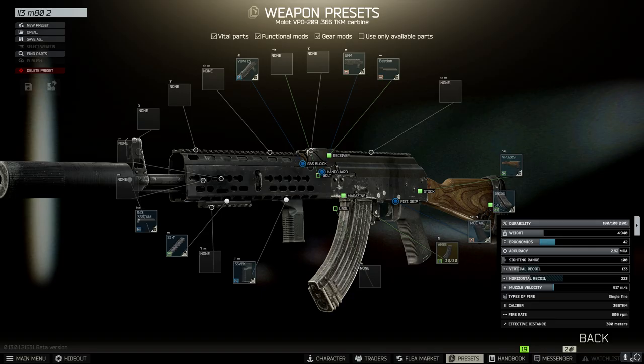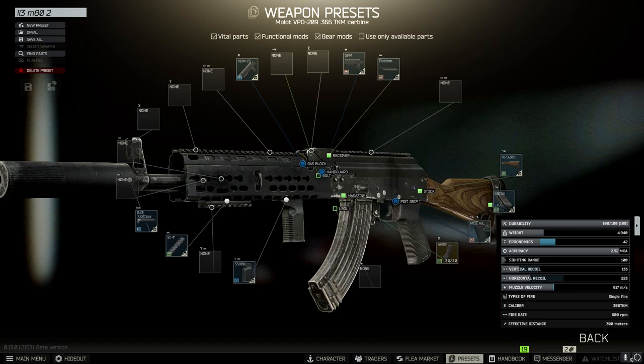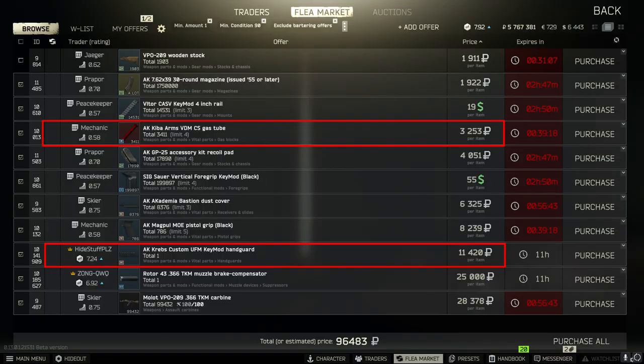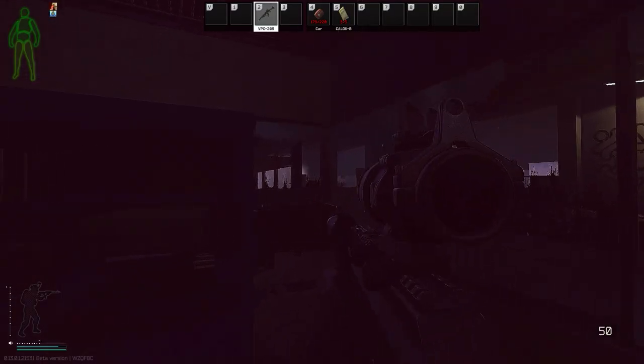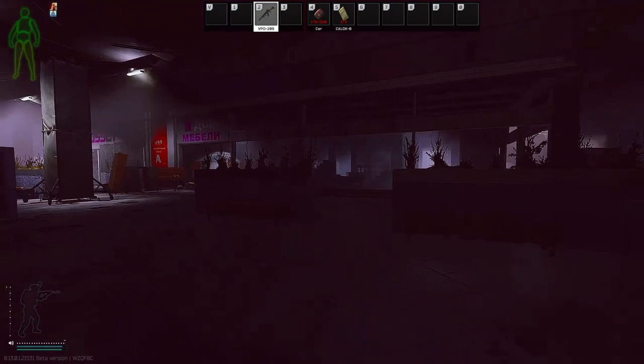If you were trying to barrel-stuff people with an SR-25, you can emulate the experience with a VPO running 366 AP. The recoil is higher, but it shouldn't be that big of a difference if you're barrel-stuffing. This handguard is meta at level 3 traders but dirt cheap on market — I'll explain later in the video. The entire gun is pretty cheap, coming in at about 100k flat. You have dirt cheap 30-rounders with 1-tap potential on thorax if they have armor lower than class 4, or a class 4 that's a little tagged up.